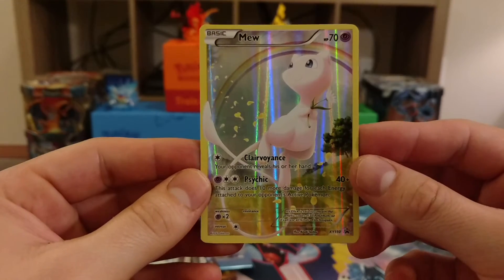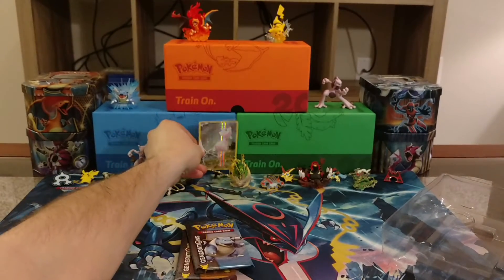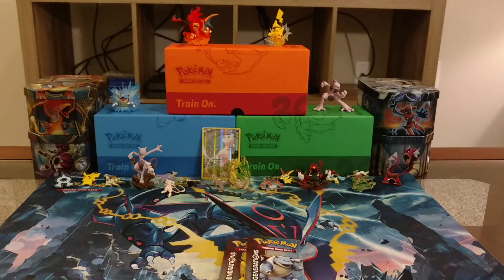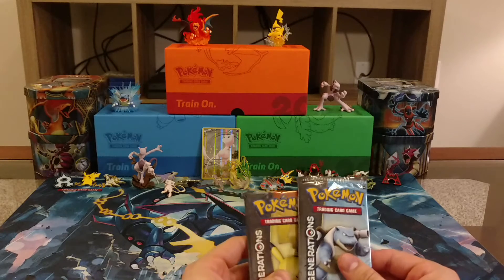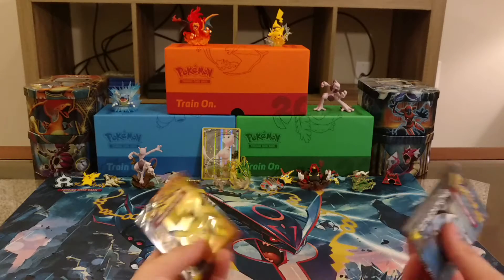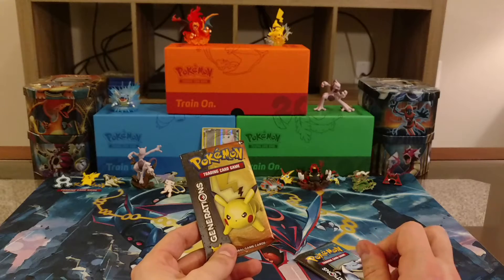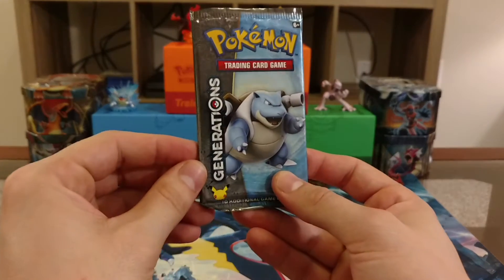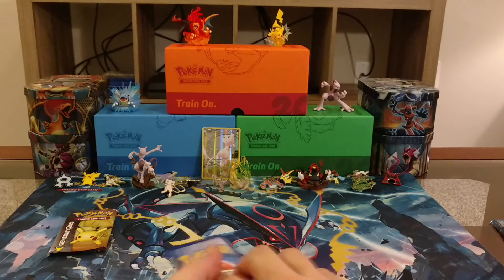Mew knows Clairvoyance and Psychic. Mew's holding a little flower there with a rainbow in the background — very cool artwork on that card. So in our booster packs we are getting a Blastoise and a Pikachu pack. We're coming close on collecting all the items Generations has to offer. We've opened the premium collection Mew and Mewtwo, gotten just about all the Mythical Pokémon, opened just about all the EX boxes, and opened the trainer kit. The card I'm looking for most is a Mega Charizard — maybe these three Mythical boxes will give me my Mega Charizard.